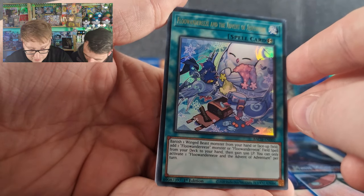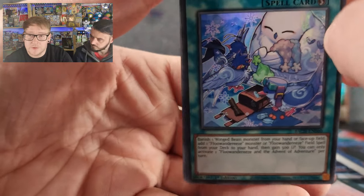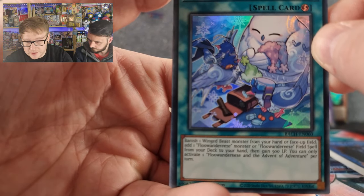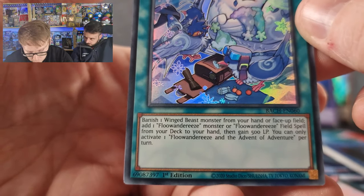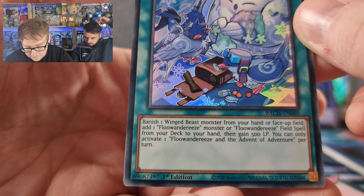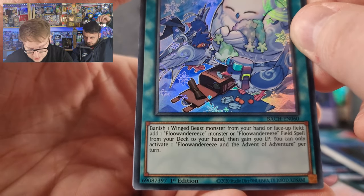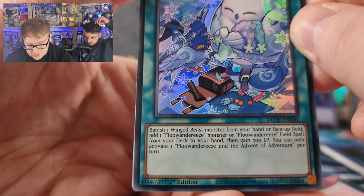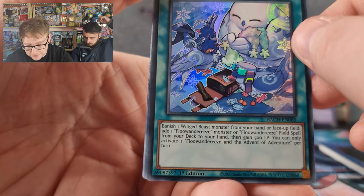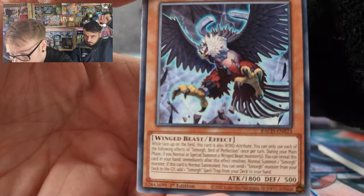We've got the Flounderies — the Advent of Adventure. That's the new support card for Flounderies. I don't know what fixes it — you still need a bird in hand, that's sort of the issue with the deck. But with this one you can use any wind beast. Banish one wind beast monster from your hand or face-up field, add one Flounderies monster or Flounderies field spell. It sucks as a field spell as well which is good. Redact your hand then gain 500 life points. That extra 500 life points would help if you're in time. It's a good card if you're playing Flounderies — try and pick them up. So that is a pretty good Ultra — I'm not too sure on the price range.